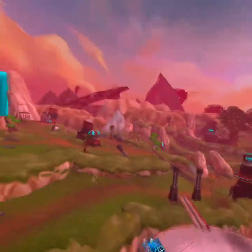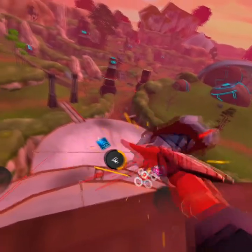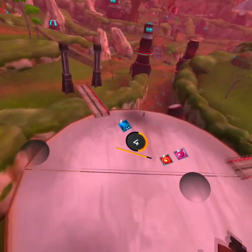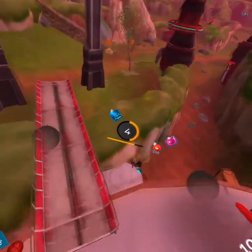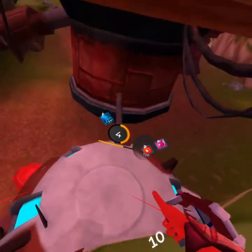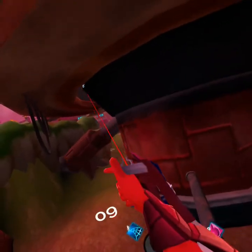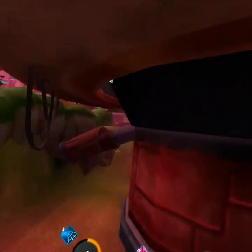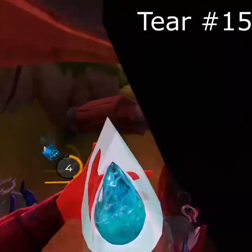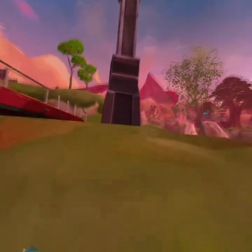In our final tier, we will find it underneath this platform right here. So we can fly down here to this bridge, across this bridge, come out right here, turn around, and we're going to land on top of R2-D2. You'll know we're in the right place because you'll see this pipe here and you'll see the tier right there. And that is tier 15 for Ramshackle.